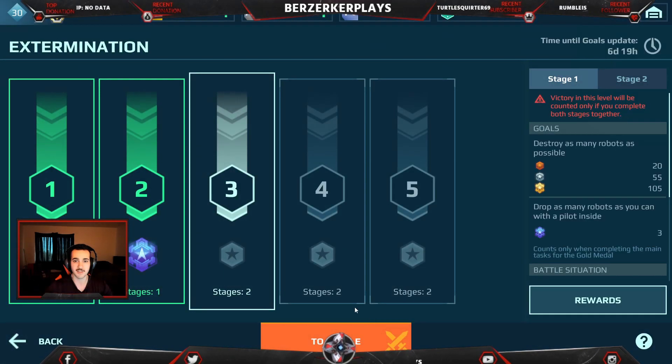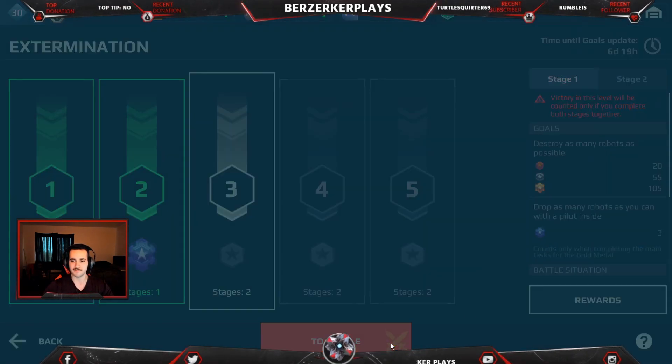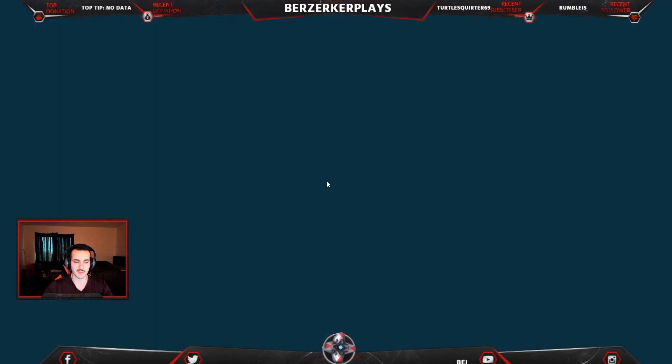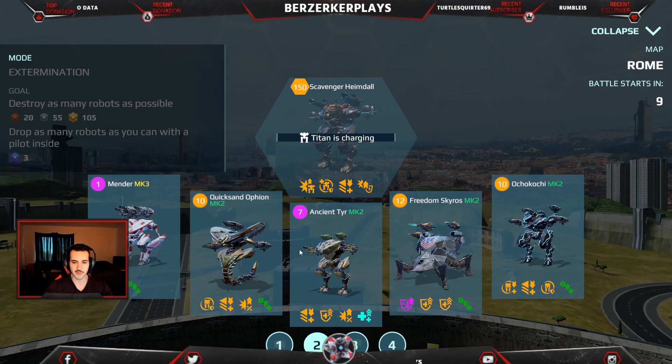Let's get into round 3, stage 3. Okay, level 3, stage 1 and 2. We're gonna use our second hangar — we're gonna go with our second hangar for the first one to drop 3 robots with a pilot.